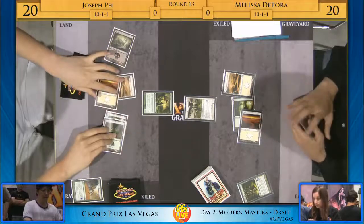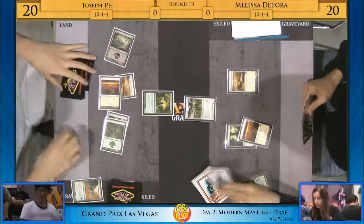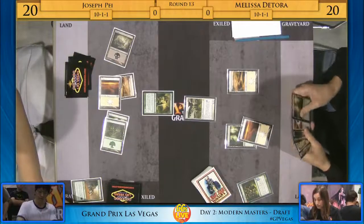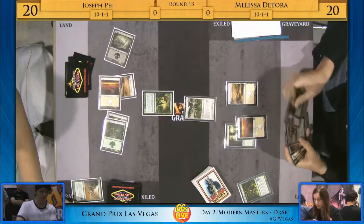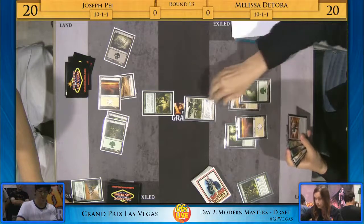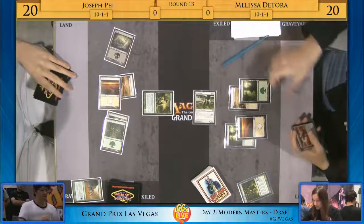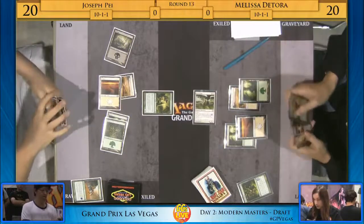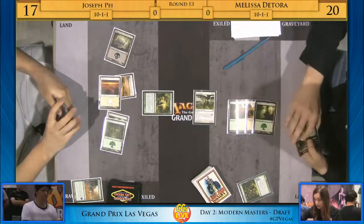Here's a turn four Imperiosaur for Joseph, and that is going to be a real problem for Melissa if she can't get rid of it quickly. Melissa just threw a Tromp the Domains there — a card that can definitely put Joseph in a pinch, especially with all those tokens created by Sen's Enlistment potentially. But man, Imperiosaur can put a hurting down.